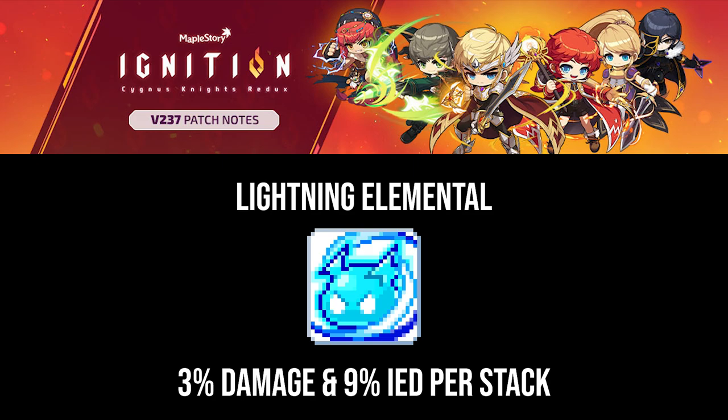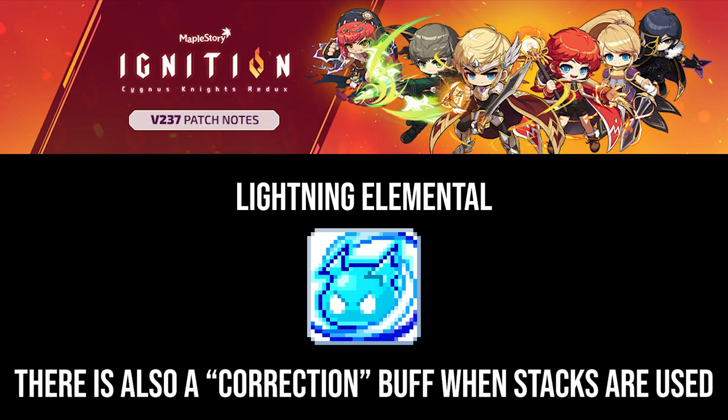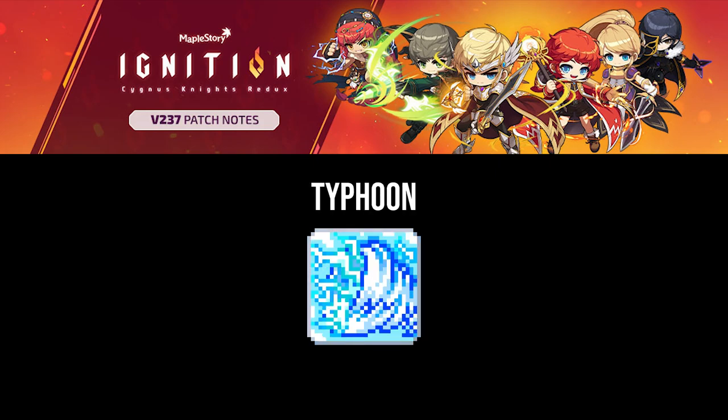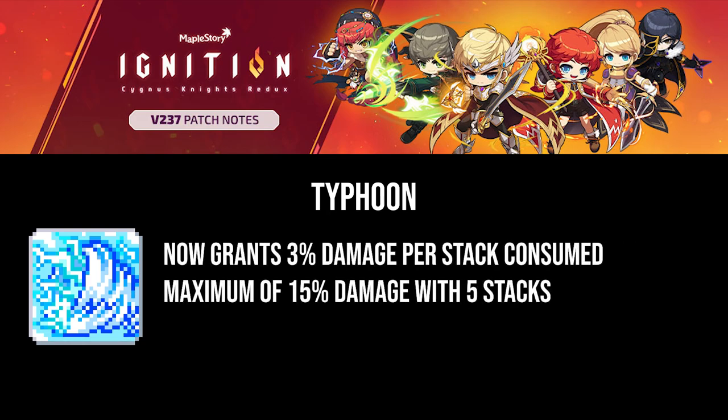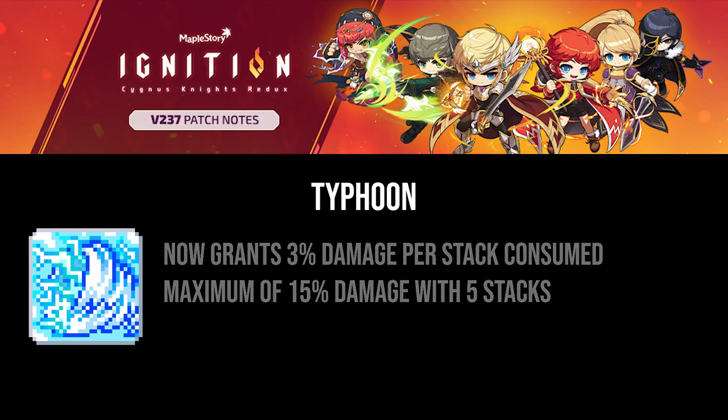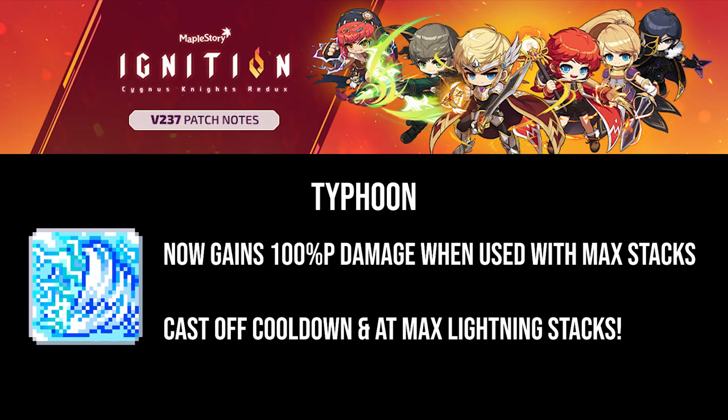Because of this, the main difference is how Primal Bolt and Typhoon now function and interact with the rest of Thunderbreaker's kit. Prior to Ignition, Typhoon used to grant a whopping 7% damage buff multiplied by the amount of Lightning stacks it consumed, totaling a 35% damage buff when consuming the maximum of 5 Lightning stacks. After Ignition, it only grants 3% damage per stack for a total of 15% damage when consuming max stacks. The 20% damage that has been lost has been placed elsewhere in Thunderbreaker's kit, such as the 15% damage gained from just having maxed Lightning stacks. Typhoon also has the additional effect of gaining 100% Pierce damage when used at max stacks, meaning the skill has an attack power of 420% damage when at maximum power and Lightning stacks.